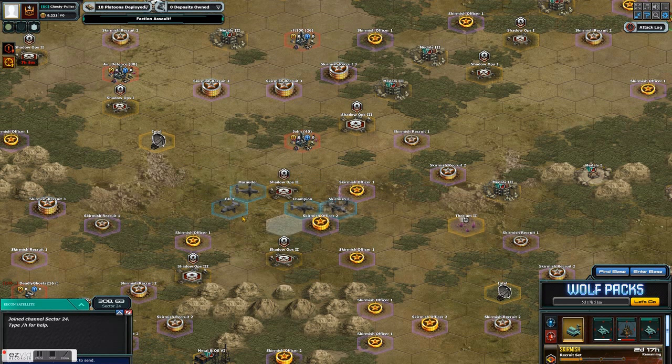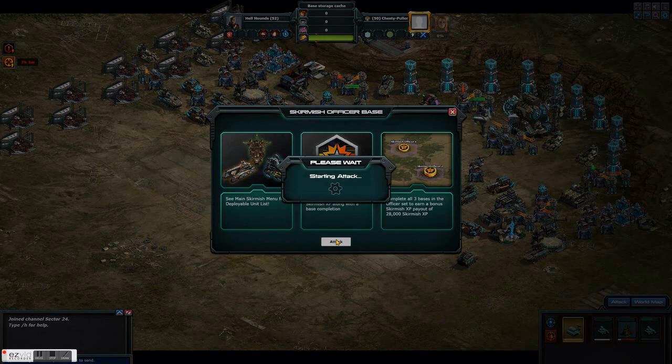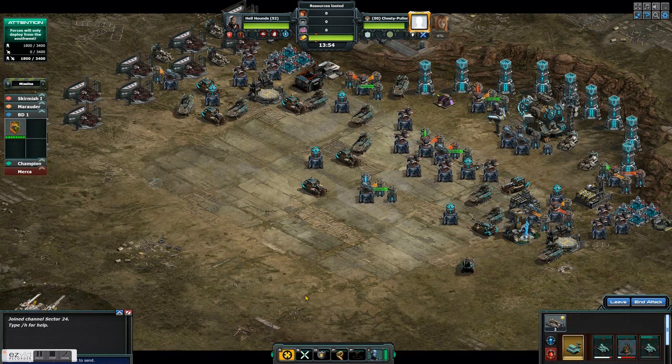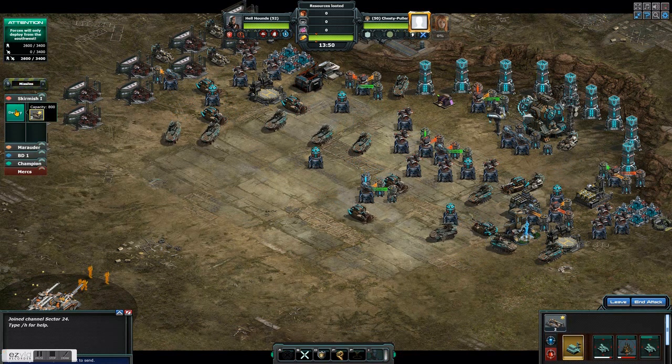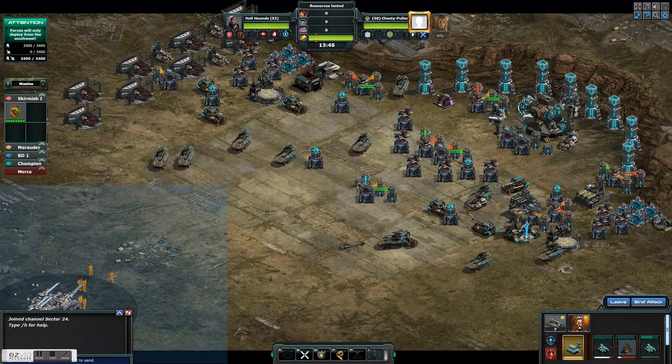You just have Officer 1 and Officer 2 and you're good to go. You'll notice that one of the things I do is put my lead platoon in the last location. I find it easier to deploy from the bottom up — less movement of the mouse. You'll notice in my videos I always deploy from the bottom up.